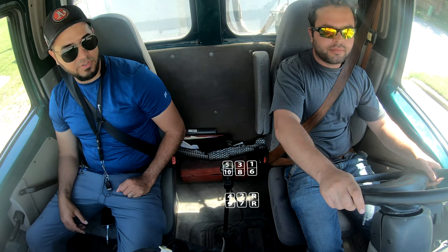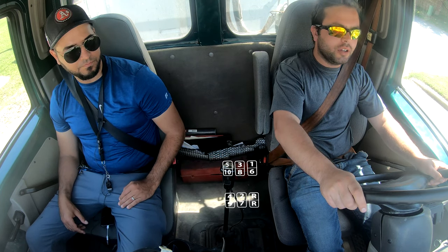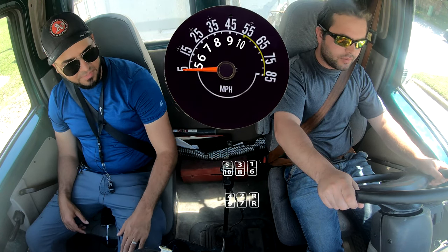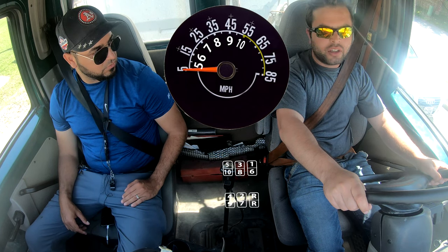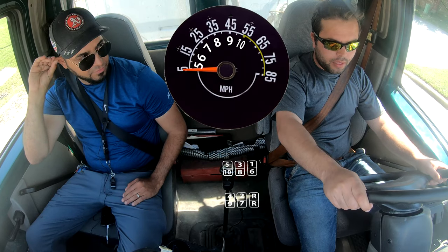Good job, bro. Let's try to drop in 2s as well, okay? Drop the gears 2x2s. You know all your numbers, right? 7th gear — what speed is 7th gear? 9th gear is 35. You sure? Add those two numbers, see what it gives you.